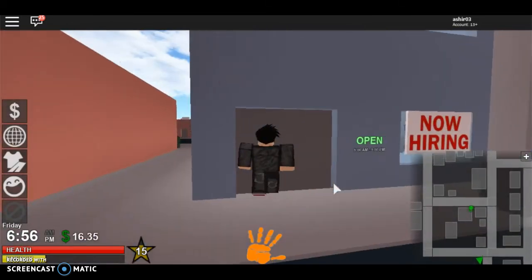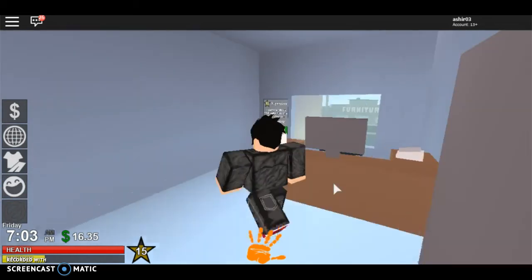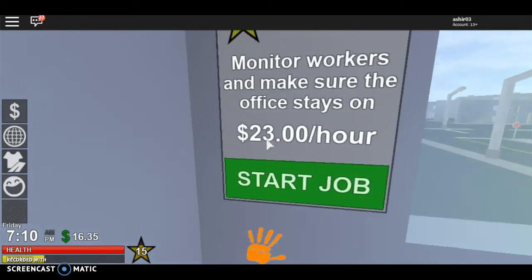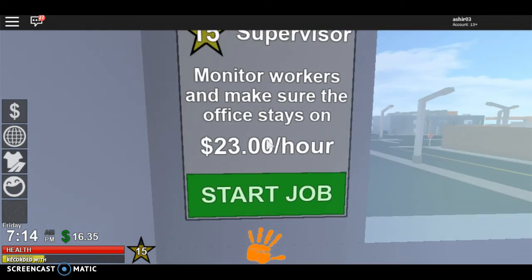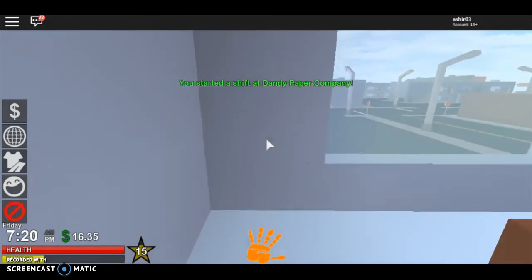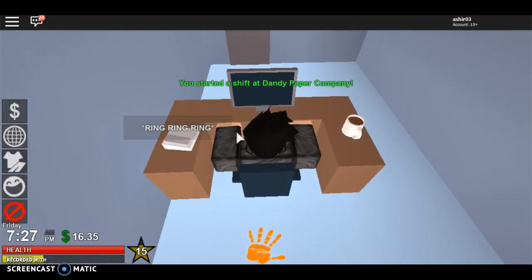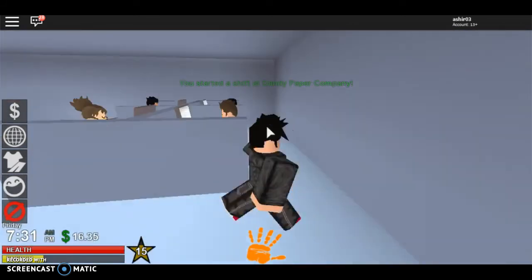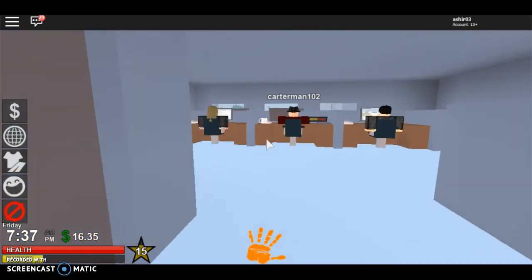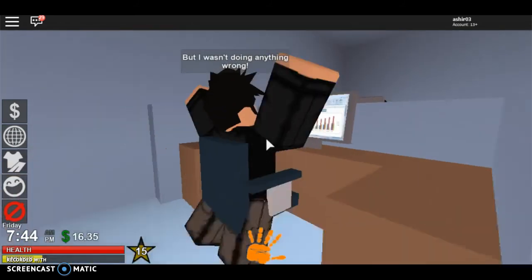Finally, the last job at Dandy's Paper Company: you've worked your way up and you're now a supervisor. You need level 15. It's similar to the office job, but the best part is you can leave your office and discipline employees — even when they're not doing anything wrong. Like catching people looking up memes. That's the best part of this job.